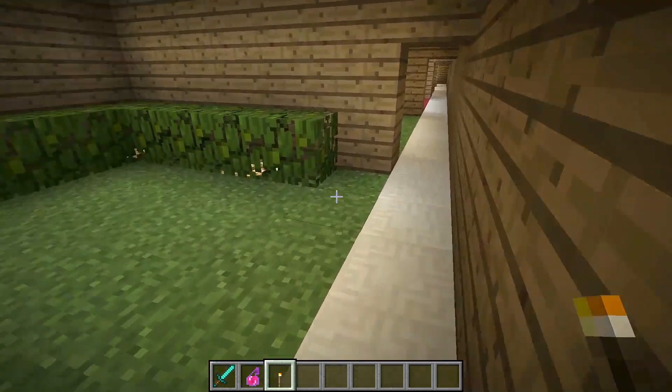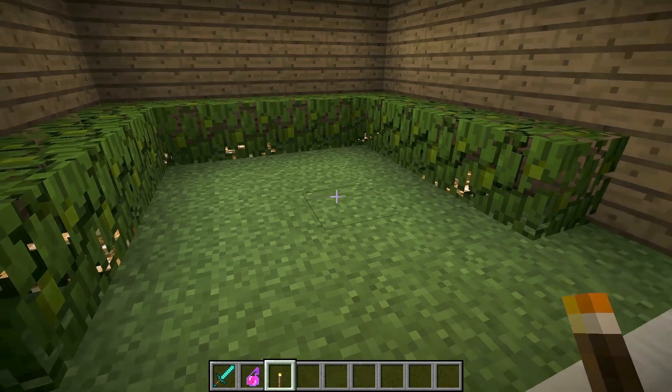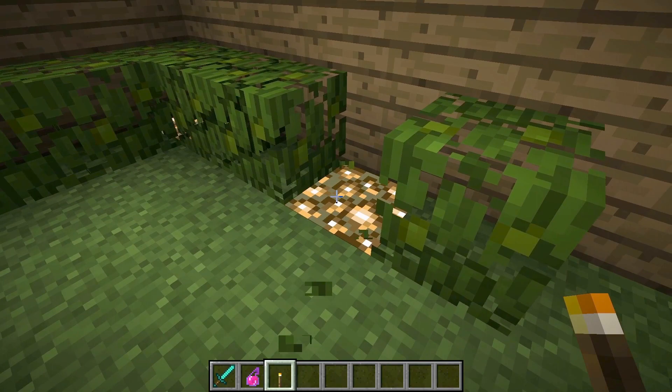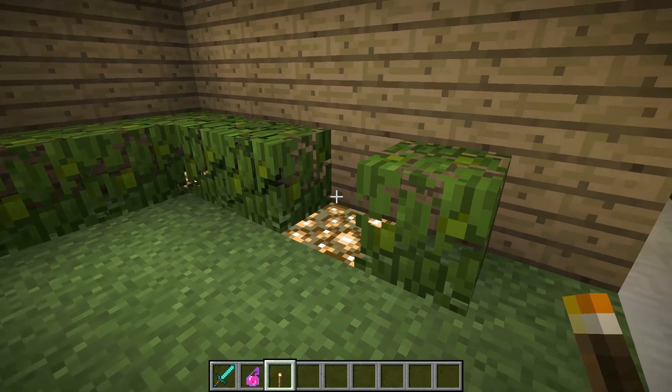The next one also uses bushes — these are leaf blocks put down to look like bushes or hedges, with glowstone underneath. You can barely see it through there, and it does a nice job of lighting without any falloff, which is really great. You don't lose that lighting like you did with the staircase one.